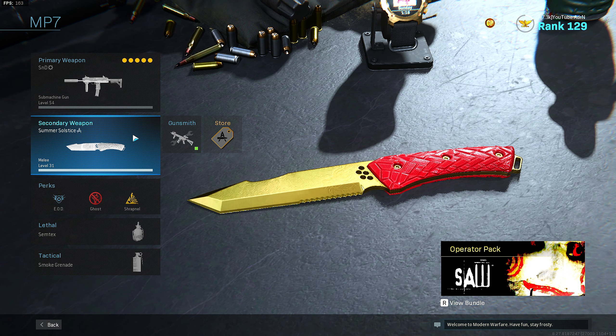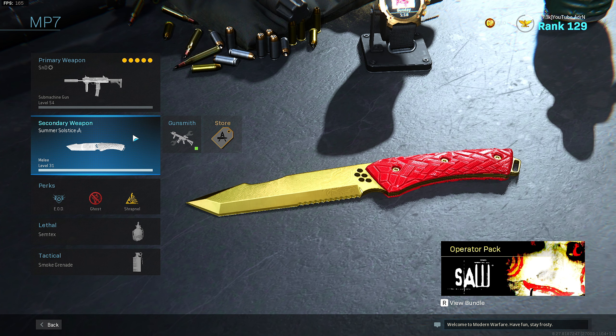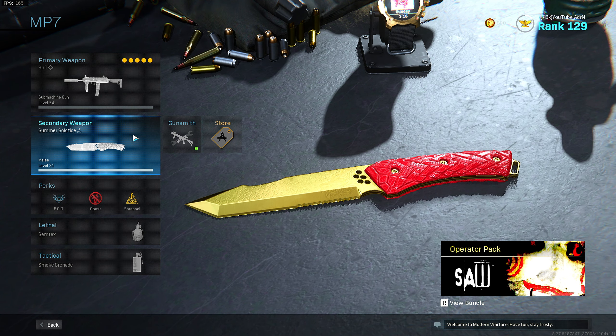On to the secondary. Pretty much for all my classes I run a melee, and this is just because it will let you run faster when you have it pulled out. That's obviously going to be really crucial for search and destroy.